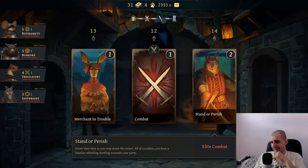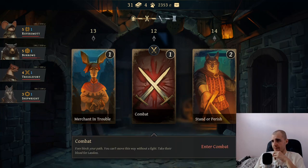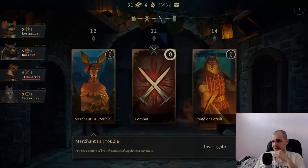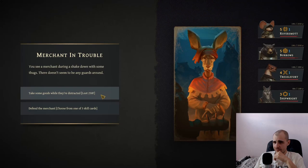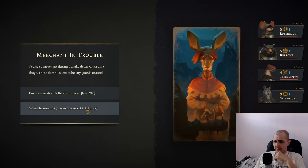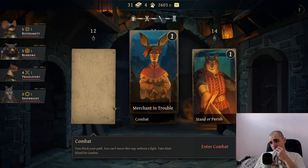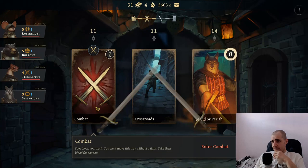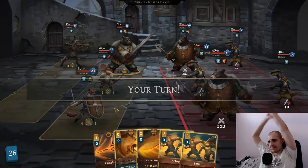Merchant in trouble. Elite combat - I don't know about that. Let's go for a combat, let's not go for an elite combat. I want to be stronger. Am I close to a level up? Not as much. Let's go for the merchant in trouble. So we can get 250 florins or a choice of three skill cards. Let's just take his money. Let's just go for a combat - I just want to have max guys here, like six guys, and then we can have a pretty good fight.